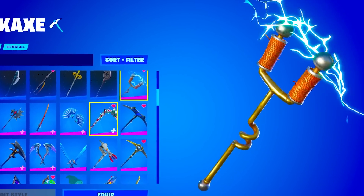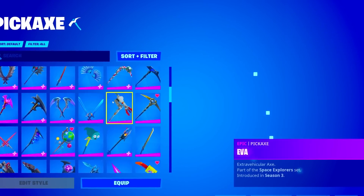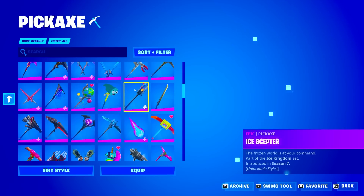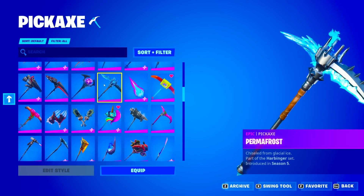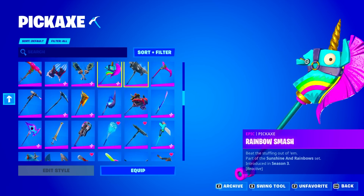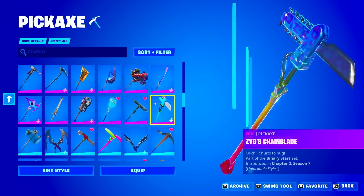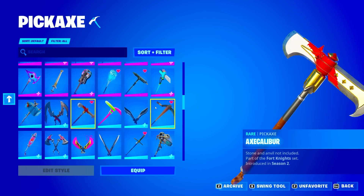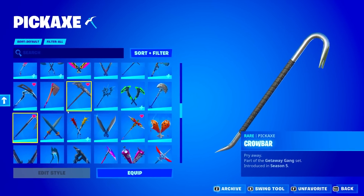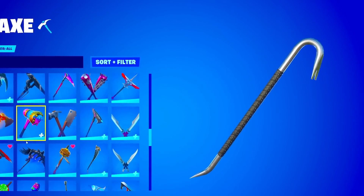We got the ACDC from Chapter 1 Season 2 — that is insanely rare. We got the Candy Axe from season one, which is actually one of my favorite pickaxes in the game. We also have the Permafrost from season five, the Pipsqueak from season three, the Rainbow Smash, Reckoning, Spire Flame, Swag Smasher, Eternal Edge, Titan Strike, Zig, Chain Blade, the Axe Caliber from season two, and the Baticle from season one.